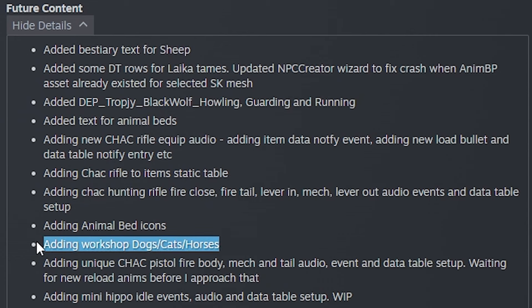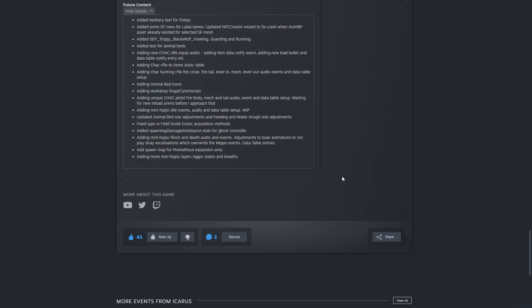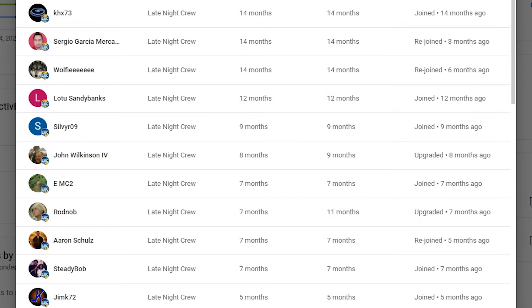Looking at the future content section, they mentioned sheep again and it looks like we are getting pets — workshop dogs, cats, and horses, and animal beds. They're also talking about the hippo. That's really it for this changelog.